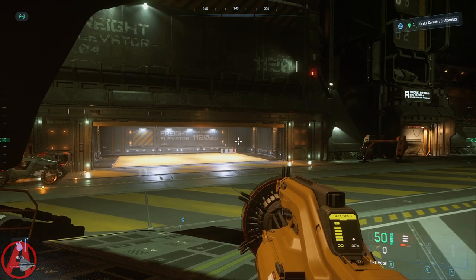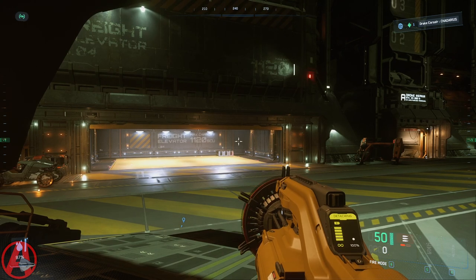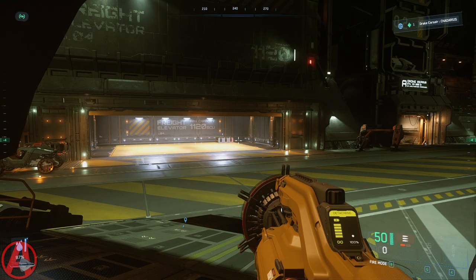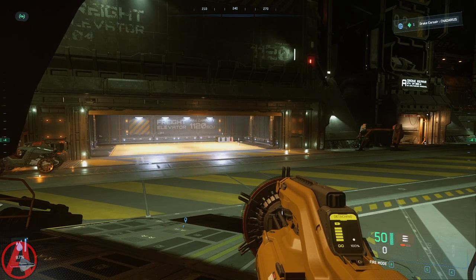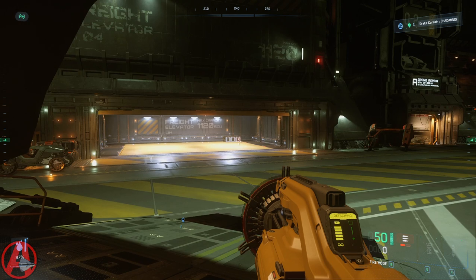So I've created a macro called basically push and pull that will push or pull, and you just tell it a number — that's about the number of meters that it will push or pull with the tractor beam.